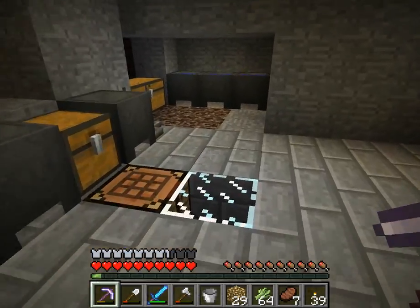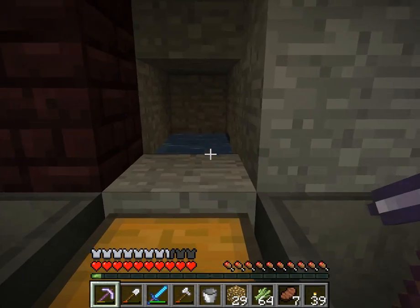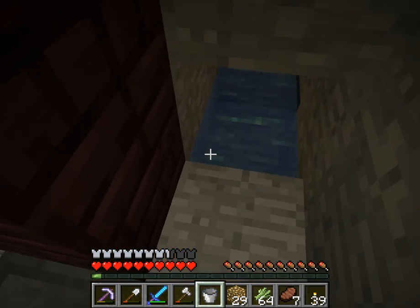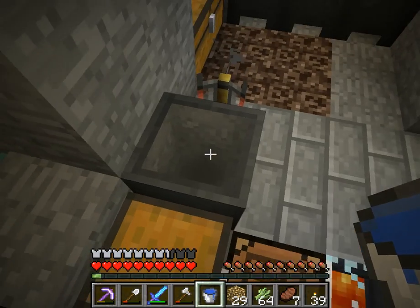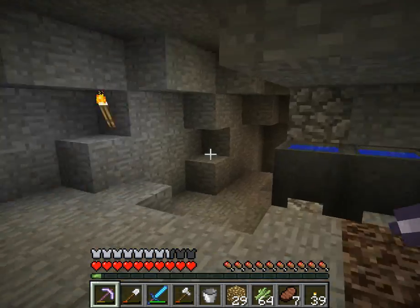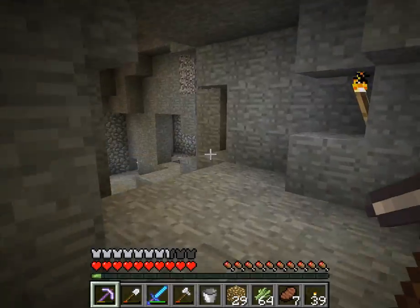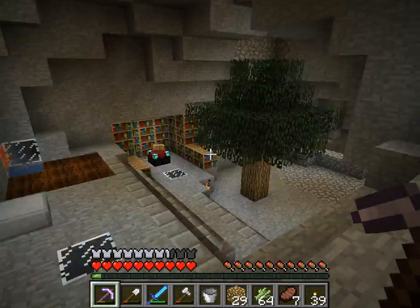I have my cauldrons all filled up with water. Cauldrons are really just for show, because you can get infinite amounts of water out of one water block. I know you've probably seen pictures on the wiki of cauldrons with potions in them — I experimented, I looked it up on the wiki, but I don't think that does anything.